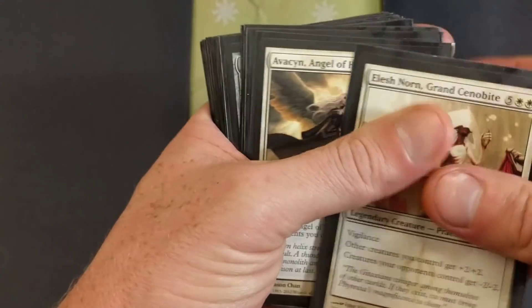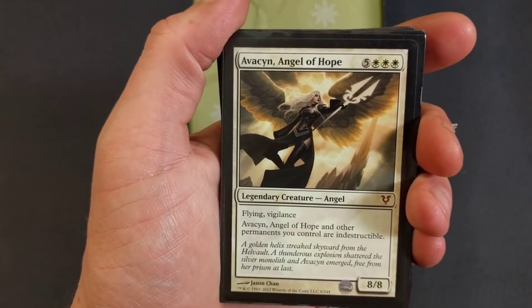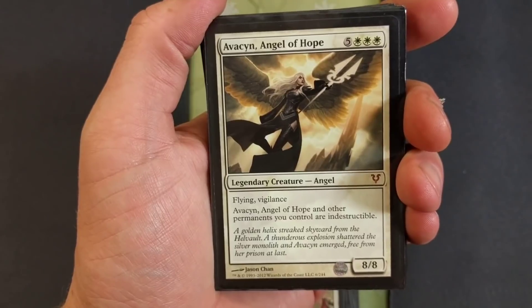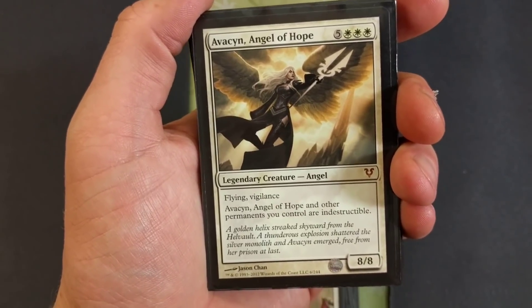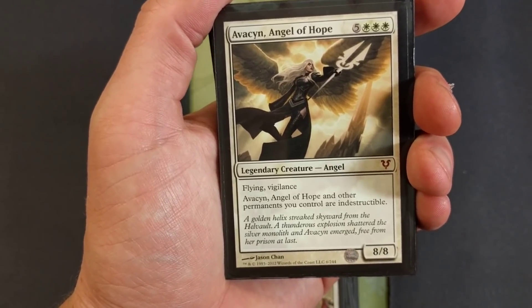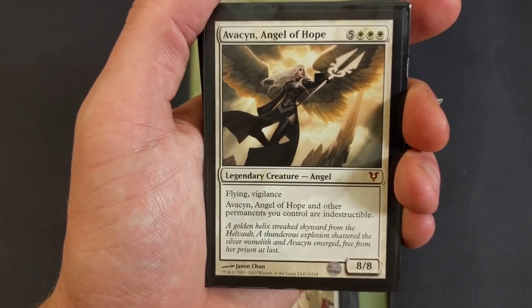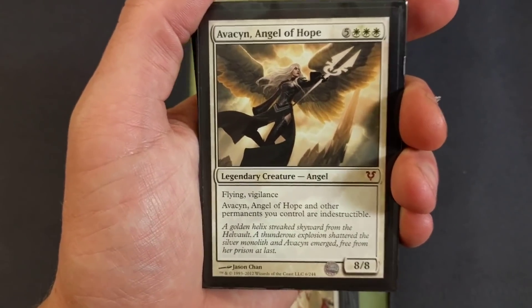There's a lot of high casting costs in here — you're probably wondering what we're gonna do to bring all these creatures out. Well, I'll tell you in a second. Avacyn, Angel of Hope — eight drop, flying, vigilance. Avacyn, Angel of Hope and other permanents you control are indestructible. That is a nasty card to have in your deck.